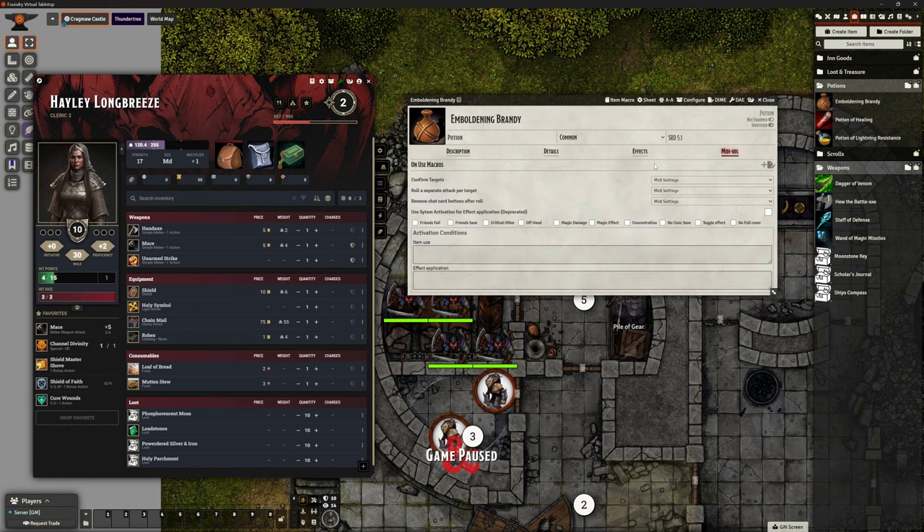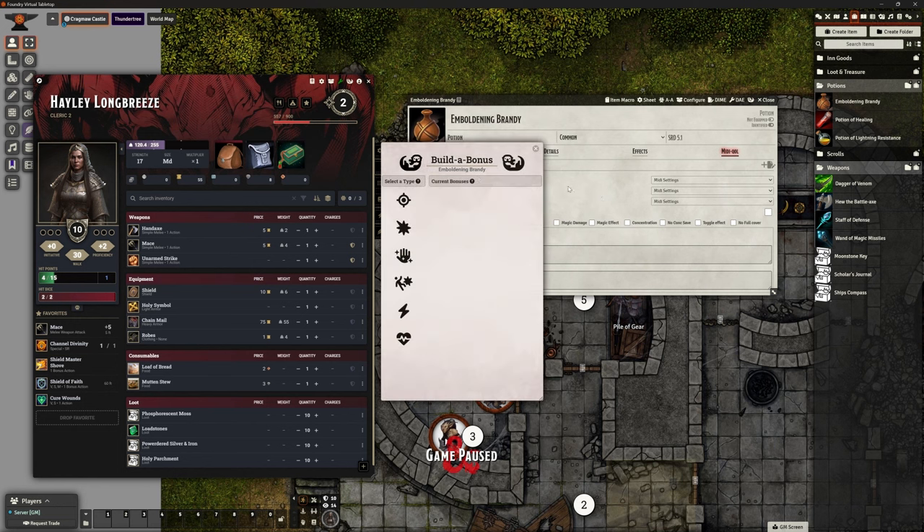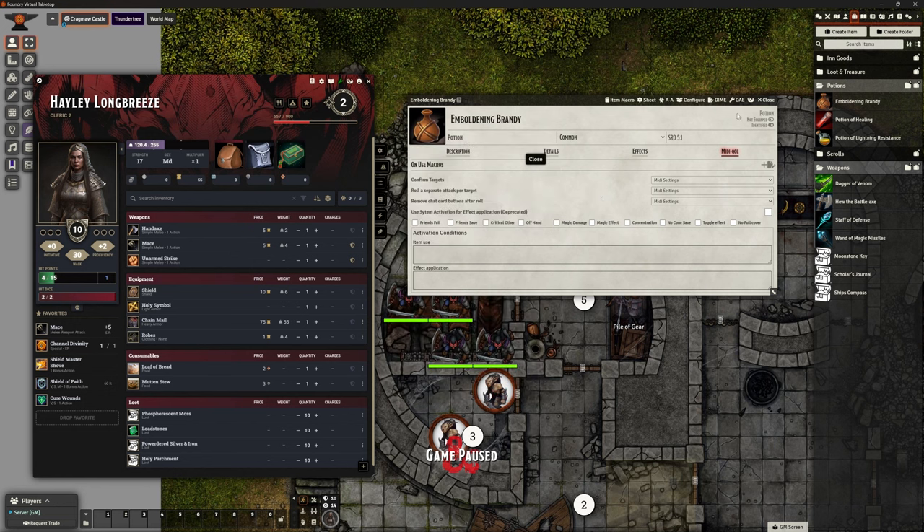Under effects we don't need anything, and I haven't had to do anything with MIDI QOL, Build-a-Bonus, or DAE. I could add a little animation if I wanted to, but I can't be bothered for one item. If you do that for every item it starts to get ridiculous. I would do it for weapons they're going to use again and again, but not for something like this.